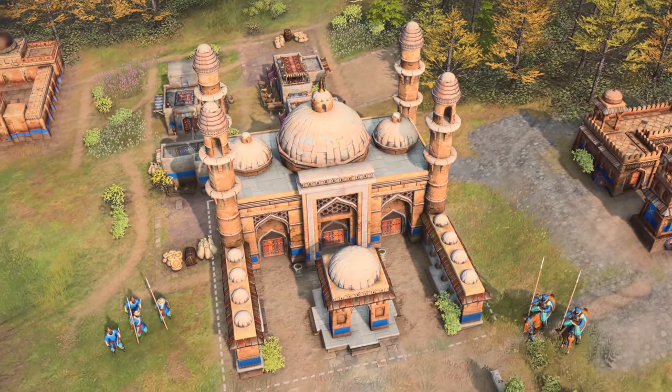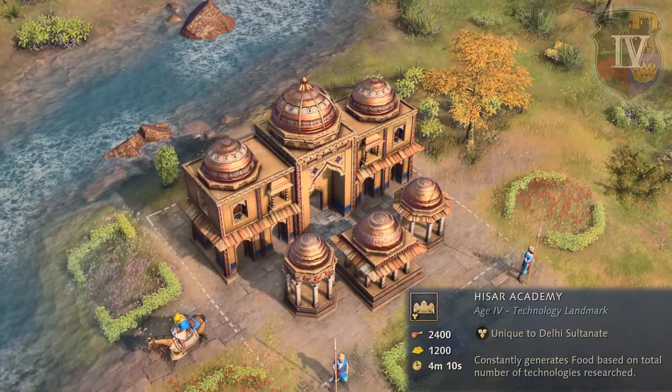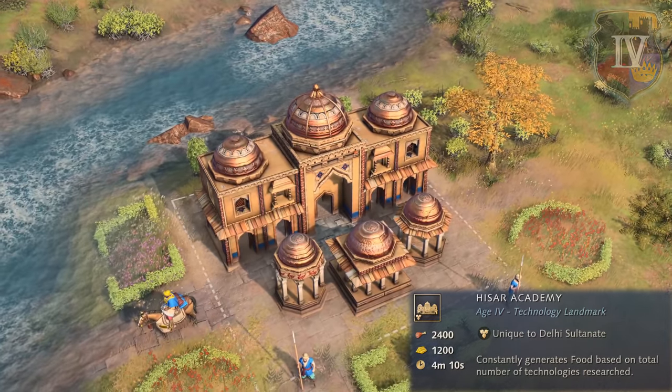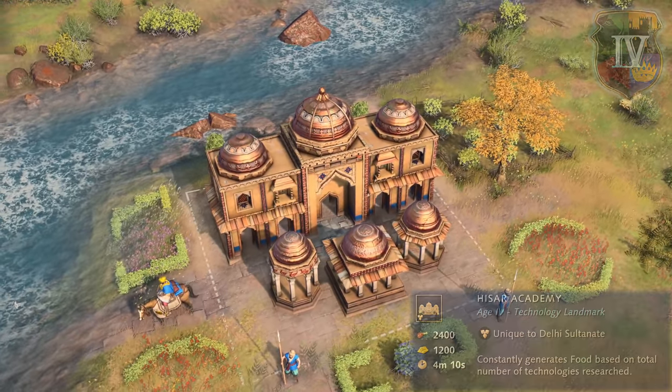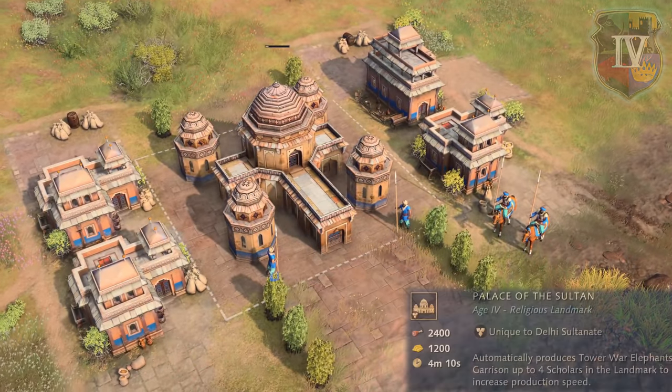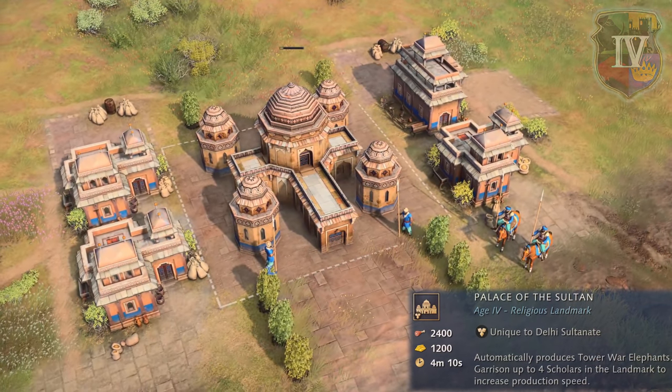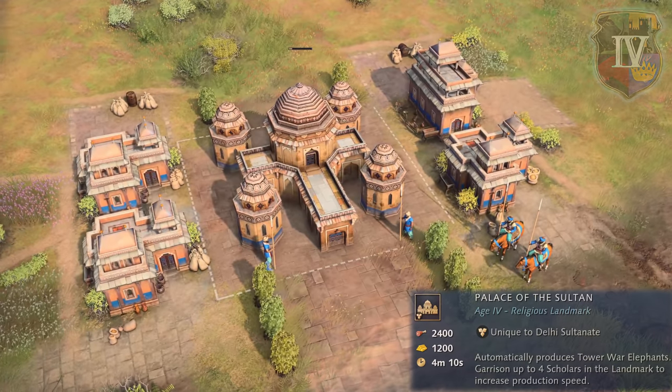Finally, the Delhi Sultanate can advance to the imperial age by constructing either the technology landmark of Hisar Academy, which constantly generates food based on the number of technologies already researched, or the Palace of the Sultan, which automatically produces tower war elephants and can also garrison four scholars to increase its production speed.